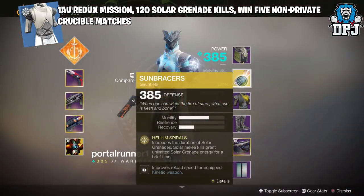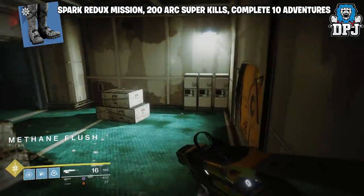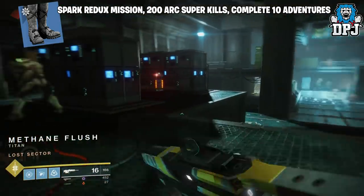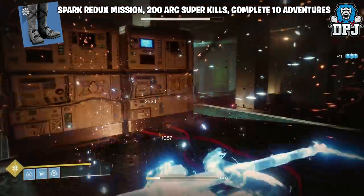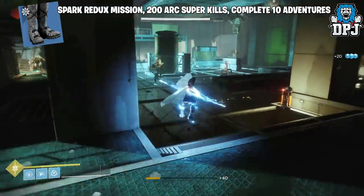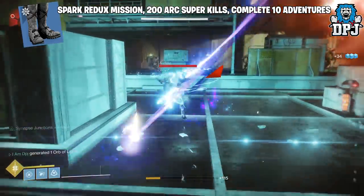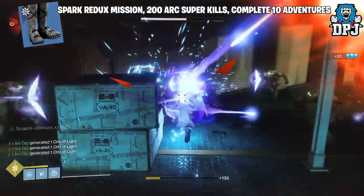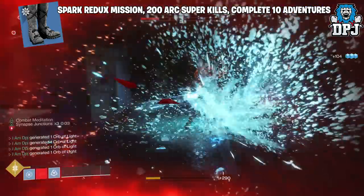For the Warlock legs you need to complete the Spark Redux mission, get arc super kills, and complete 10 adventures. You'll likely have some arc super kills done already from the arc melee kill method earlier. Much like the Hunter's arc super kills, using public events — rallying flags, finding groups of enemies, and rinsing and repeating — works absolutely great. The Escalation Protocol is also a great spot to try.